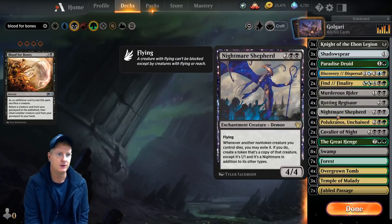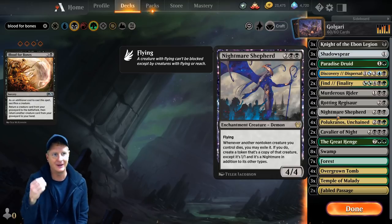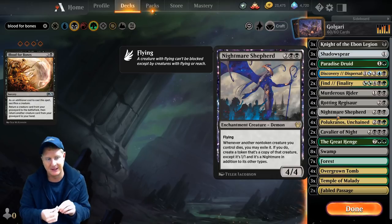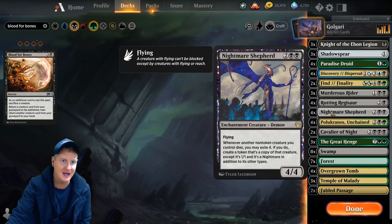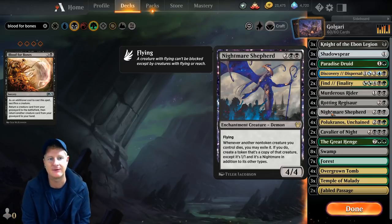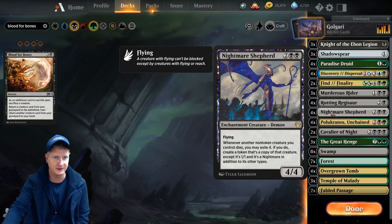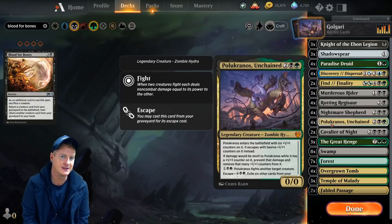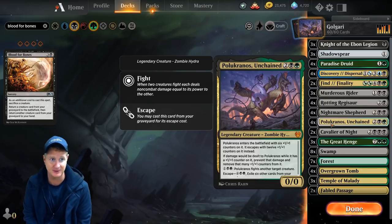Nightmare Shepherd — how annoying. We can just bring back our Polukranos with a bunch of plus one, plus one counters on it, because when it enters the battlefield it comes in with six +1/+1 counters. So when it dies, Nightmare Shepherd is just a beautiful thing. Plus, if we want to sacrifice something with our Cavalier of Night and we have Nightmare Shepherd out, we can sacrifice our Knight of Ebon Legion or whatever we want to sac. Paradise Druid is usually the go-to target, then it comes back and we still have the Paradise Druid — it can still ramp us. Really good sac target for that.